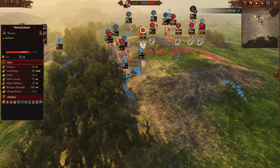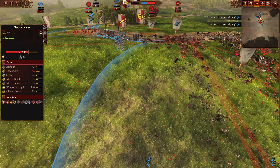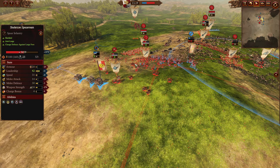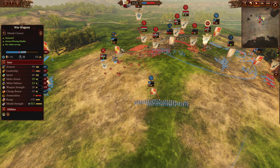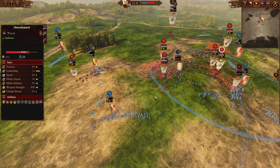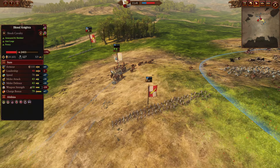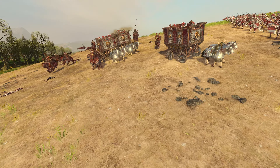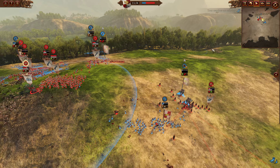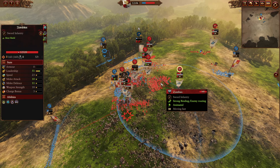The Empire infantry, if their leadership wouldn't give out and they could form up and work together, could probably deal with the Blood Knights - but the unbraced Halberdiers take a nasty charge, one of the few healthy units that could contribute with the war wagons. The zombies and skeletons continue to just grind it out. Blood Knights catch a war wagon, and it's bad news for the outriders in the back. One unit model goes down as well, and that's pretty much game for Stratgame's Empire army, with Jellyfish taking the win.